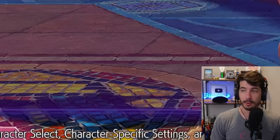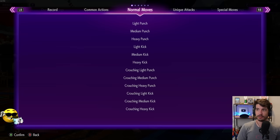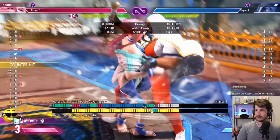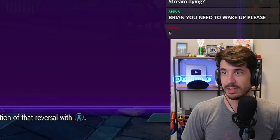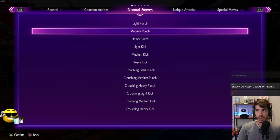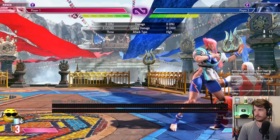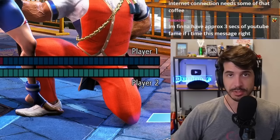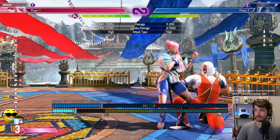When you have them in your grill, you can do the command grab — I believe it's a half-circle back punch. If you look at the frame data, it leaves you at plus three. You see the teal three-frame advantage on the top bar — you're plus three, which means you get to move three frames before the opponent can. I'll turn on reversal after damage and have JP do crouching light punch, his fastest move, and you can see the command grab will beat the button. But if they read it and jump, they can go into a full combo.